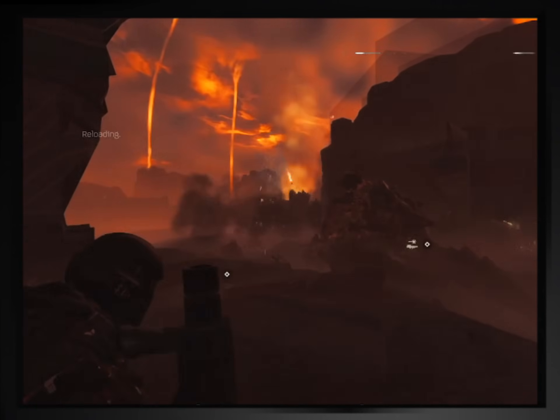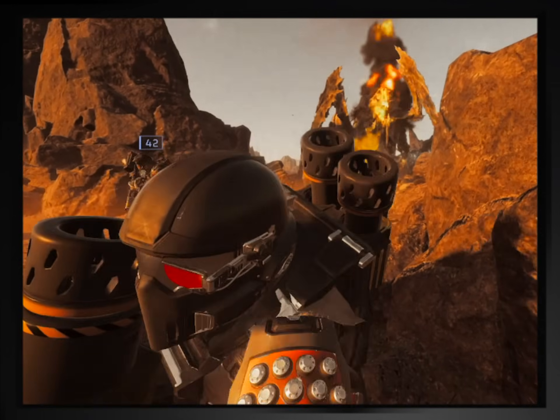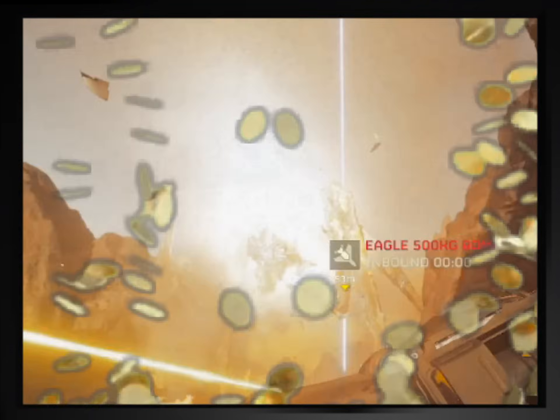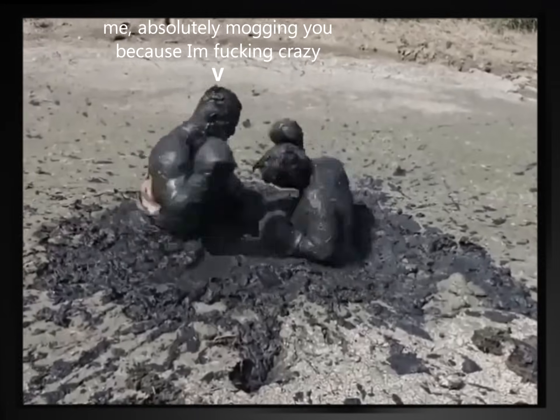You can of course use it against bugs too. Landing a headshot will often one-shot even a bile titan. The catch being that you can't aim for the head unless the heavens decide to smile upon you and the bug rotates in the proper direction. So basically what I'm saying is don't use the spear against bugs unless you want me to rock up at your home address.